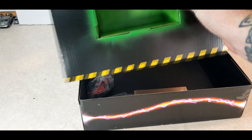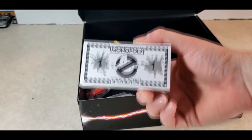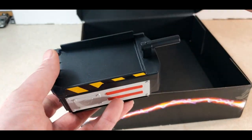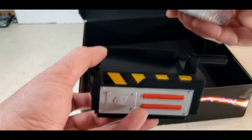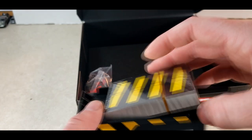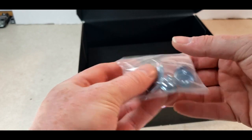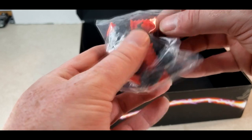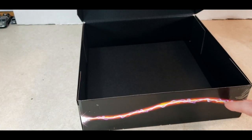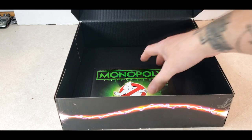Take this cover off — that's all it is, just a cover. We've got our Ghostbusters Monopoly money here. We've got ghost traps that get placed right on there, so that's cool. These are the contracts. We've got the dice and the pieces, and we've got some traps and ecto containment units — pretty cool. And look at the side of this box — it's got a proton stream. Cool.